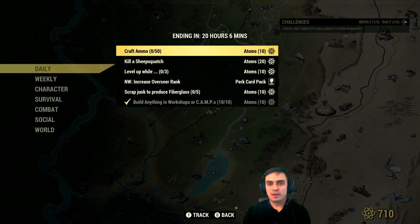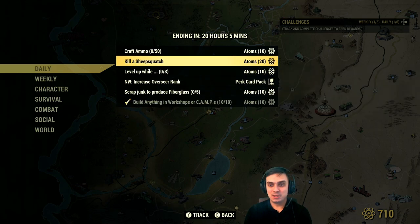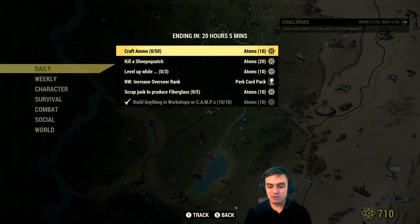Let's start off with the daily challenges. As you can see I already completed one, which is to build anything in a workshop or camp. I actually placed something at my camp and I didn't know that it was part of the daily, so I ended up auto-completing it already - so that was cool. I got 10 atoms already.